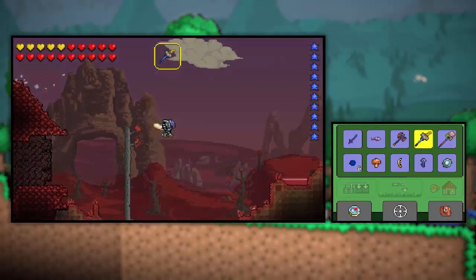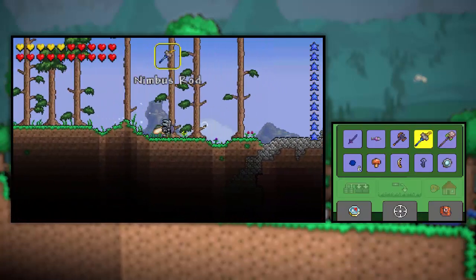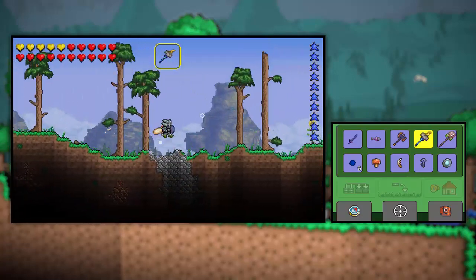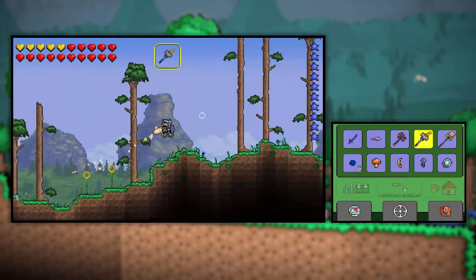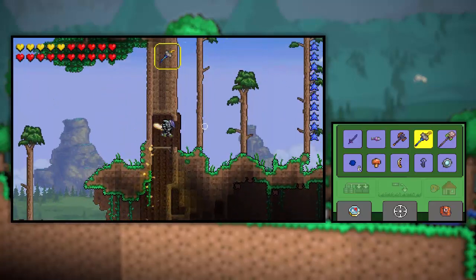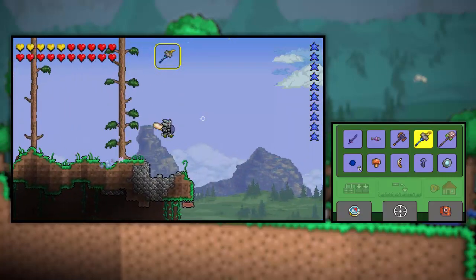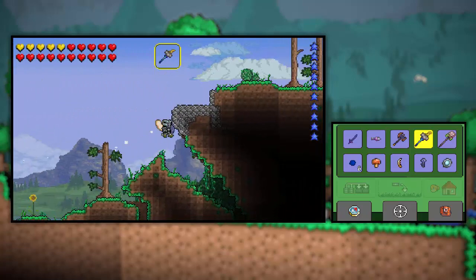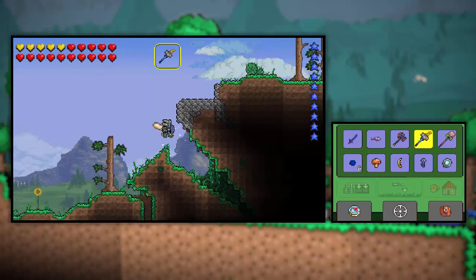Let's head back to spawn and let's head this way, see if we can find a snow biome. If we can find one of these we should be pretty good. I have a feeling we should probably be able to find the ice skates. Maybe there were ice skates in the last world as well, but we've already explored most of it in the last two episodes.